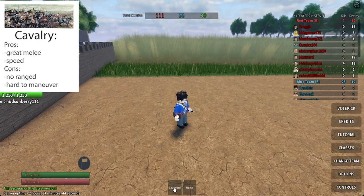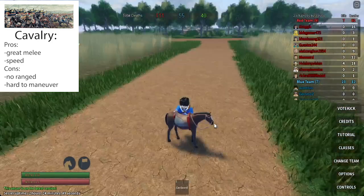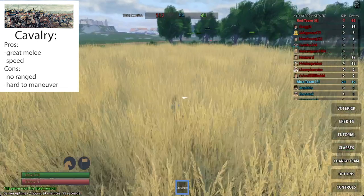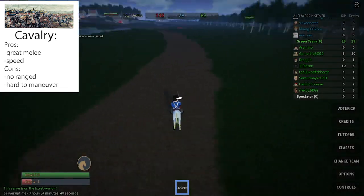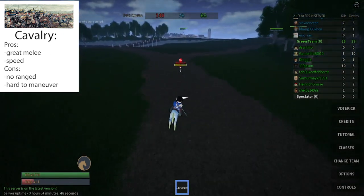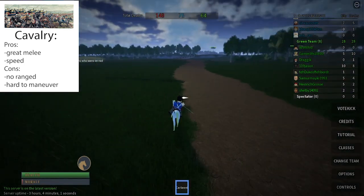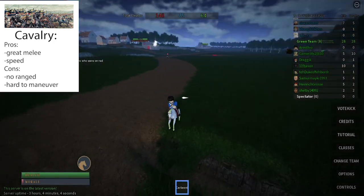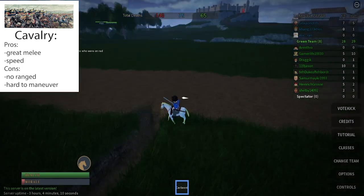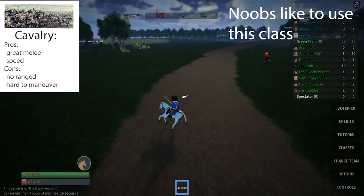Moving on, cavalry has two items in its hotbar: the cavalry sword and the horse. The cavalry sword is probably the best melee weapon in the game, but that's the only weapon you have, so as far as sieges go, you're useless. Cavalry is probably the most annoying class to fight in open battle — they're simultaneously extremely hard to hit, but also very easy to hit. When you're moving around, everyone's probably going to miss if they fire at you. But if you fall into a ditch, a slight incline, or run into a wall, you're going to be a large still target for about 10 seconds due to animation lock. I usually see new players play cavalry — I used to play cavalry when I first started as well.